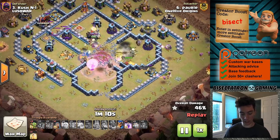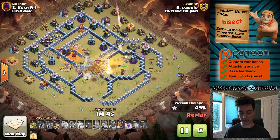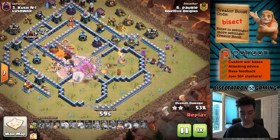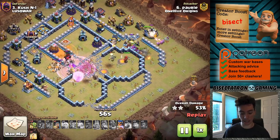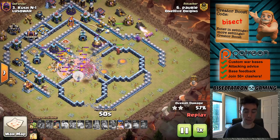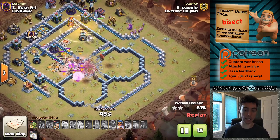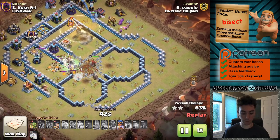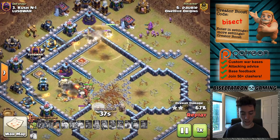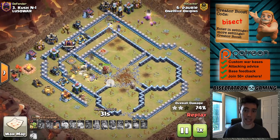Even the Single Infernos aren't as powerful as they might be against Yetis or Bowlers or Pekkas. So as you see here, the core is cleaned out, and then the Siege Barracks was kind of used as a delayed addition to the attack on the right side — Hogs coming out along with the Royal Champion. That's always a good combo: having Hogs and the Royal Champion moving through together, because the Hogs might soak up that Single Inferno beam, allowing the Royal Champion to get a lot more value than it otherwise would have. Nice heal spell for those Hogs, keep them up a little longer — the Single Inferno not locking on to the Royal Champion, which is exactly what you want.